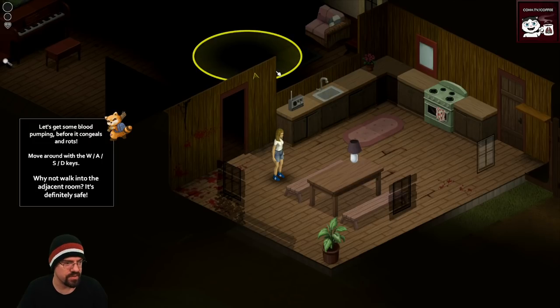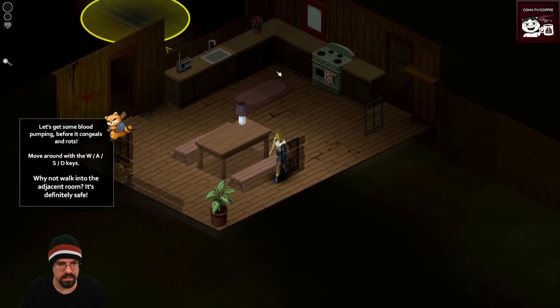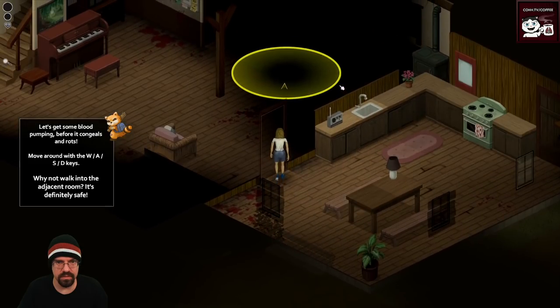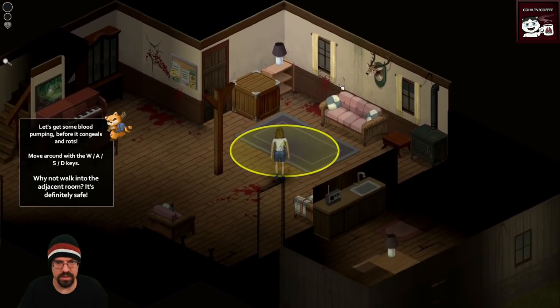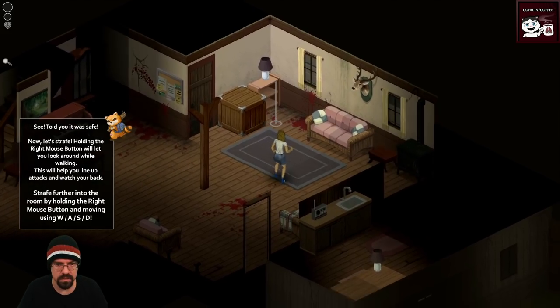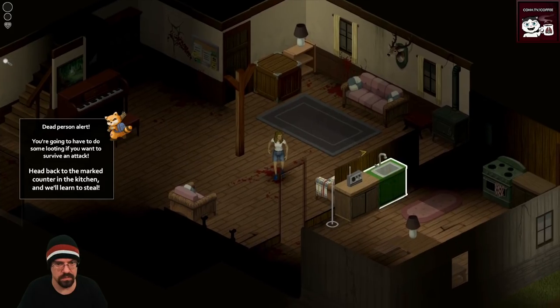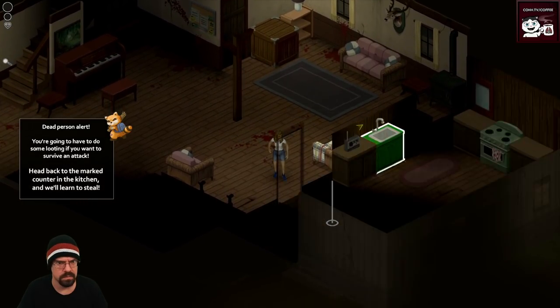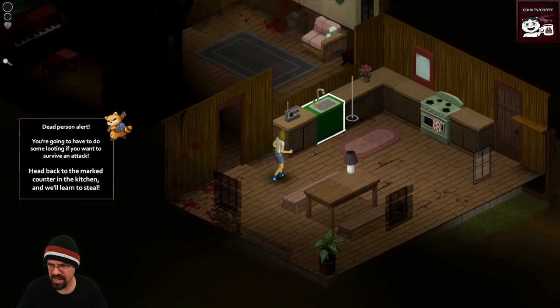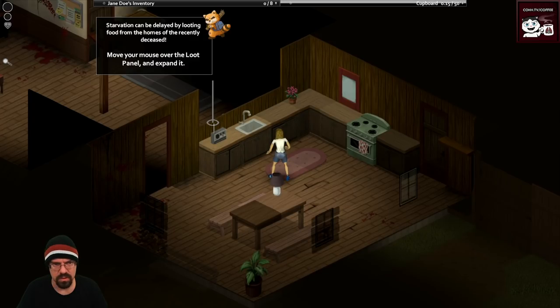Get some blood pumping before it congeals and rots - move around with WASD. Why not move into the adjacent room? It's definitely safe. A lot of blood in this room - I told you it was safe. Now let's strafe: hold the right mouse button while you look around while walking. This will help you line up attacks and watch your back. Is this a good headphones game?